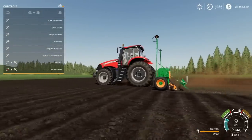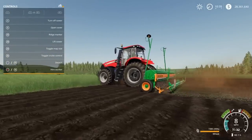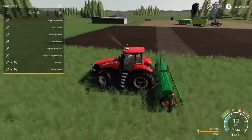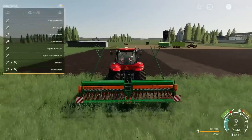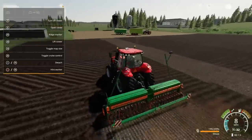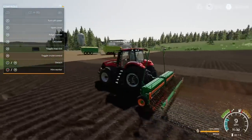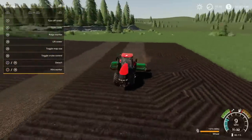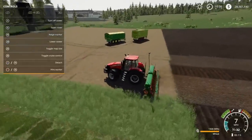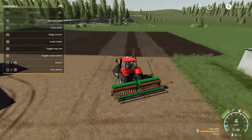Drop it down and away we go. That seems to be bouncing a little bit. I like the fact that it's six metres. There are a couple of things — maybe it needs an update for that floating rear section. But it still works, it's still doing the job. And for the price, not too bad at all. That's the Amazon D860 by MatthewFS.